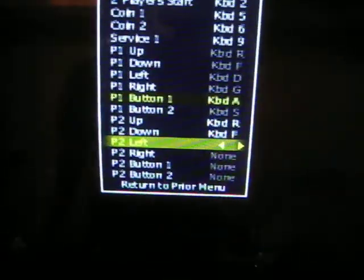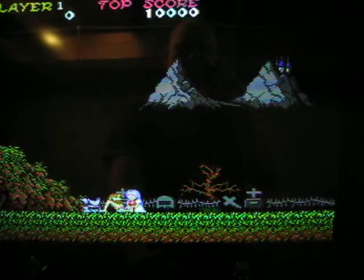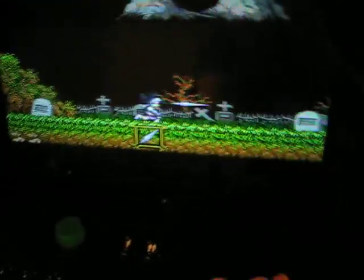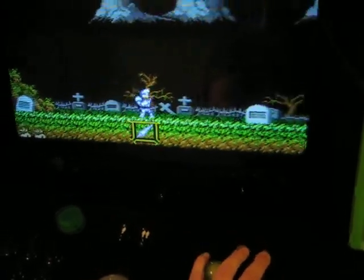So left, right, player 1, and player 2 — then you just return to menu, return to game, and launch the game. I was on pause, so it helps to unpause it. Add a coin. And you can see I'm on the player 2 stick here. And there we go.